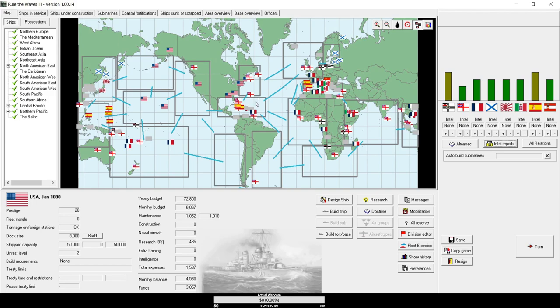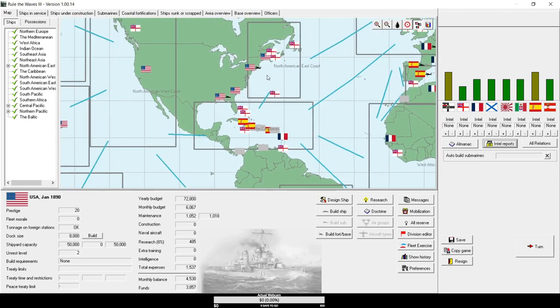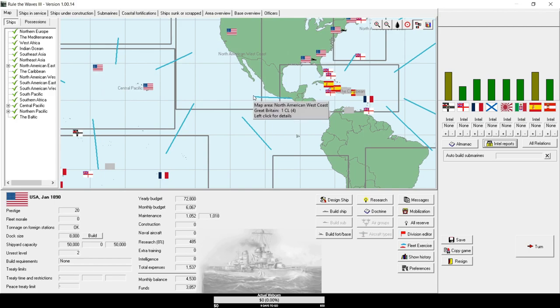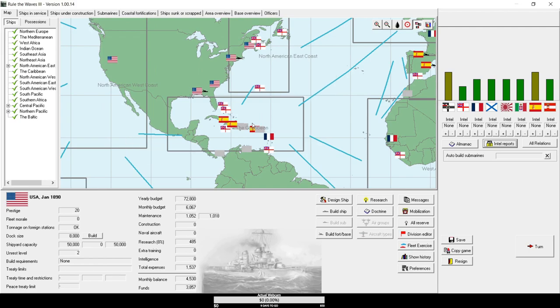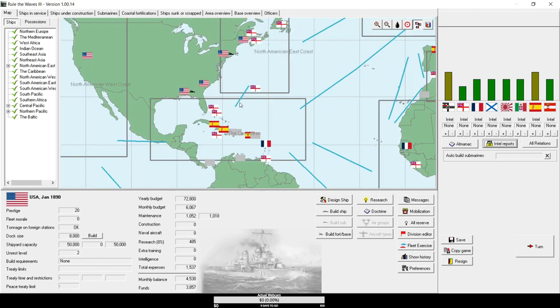Every sea zone takes your ships exactly one month to move from one map area to any adjacent map area. The blue lines show adjacencies. There's an exception: it takes until 1914 for the Panama Canal to be built, so certain areas are not actually adjacent yet but will be. In time of war, you'll have to try to protect your coasts and also move ships into areas where enemy territories are in an effort to attack them.